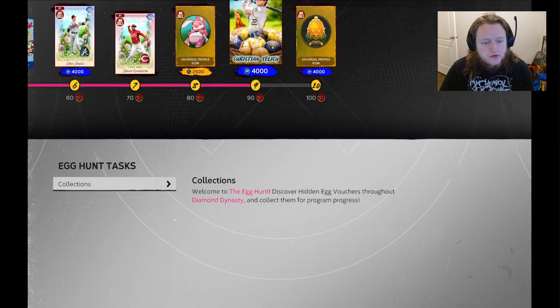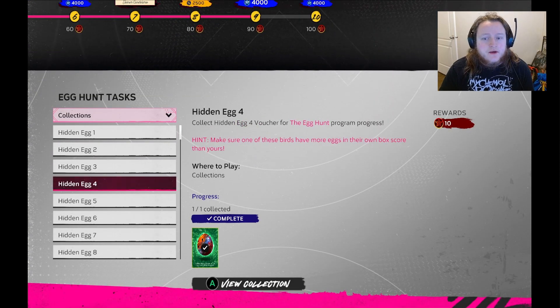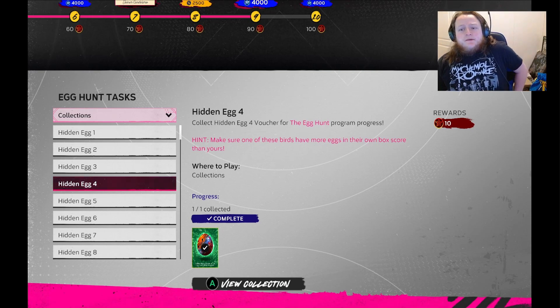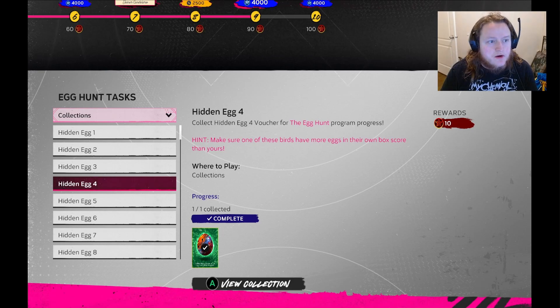The next thing to do is make sure one of those birds has more than yours in the box score. This is also where I would recommend going against the Orioles or some bird team, because it says if you have more than the other team, then you get this egg.